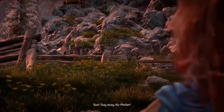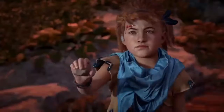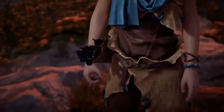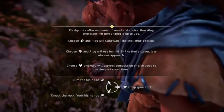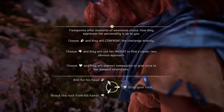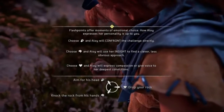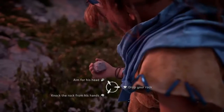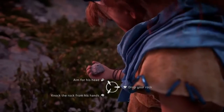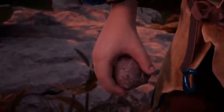'Stay away — no mother!' A dialogue choice appears: Choose a fist and Aloy will confront the challenge directly. Choose a brain and Aloy will use her insight to find a clever, less obvious solution. I like to think of myself as a clever person, but we're gonna go with fist. 'Children! Away from there! Back to picking berries!'